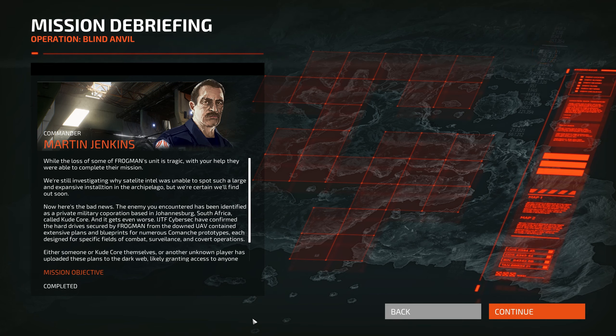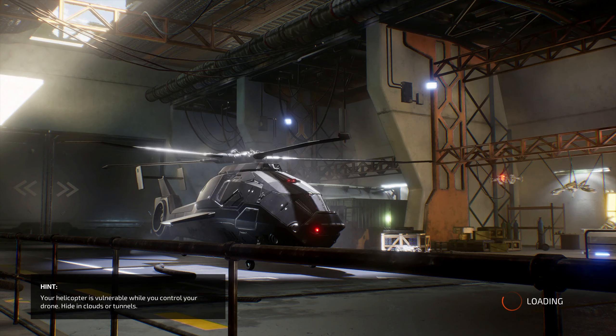We're still investigating why satellite intel was unable to spot such a large installation in the archipelago - yeah, that's a good question. We're certain we'll find out soon. Now here's the bad news - the enemy you encountered has been identified as a private military corporation based in Johannesburg, South Africa, called Kudikov. JTF CyberSec confirmed the hard drive secured by Frogman from the downed UAV contained extensive plans and blueprints for numerous Comanche prototypes. And Kudikov has uploaded these plans to the dark web, granting access to anyone with a large enough bank account. IJTF is about to get a lot busier.